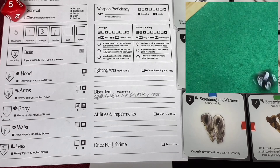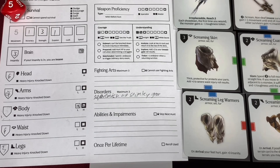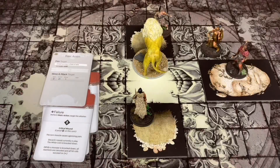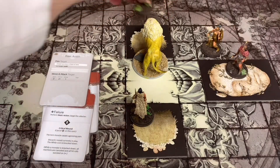Let's roll and see what happens to him. I think you know what a one does. Super dead survivor. Let's check it out: 'Out of nowhere, instant death. The blow sends a bone fragment directly into your heart, killing you instantly.' We have lost Breck. Breck is dead - there he goes off the map. Survival of the fittest - I don't think I've ever gone through an entire round without being absolutely murdered by something.